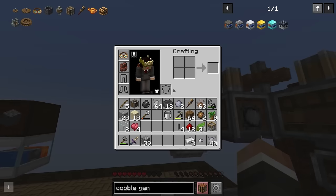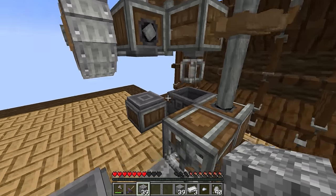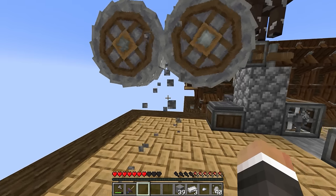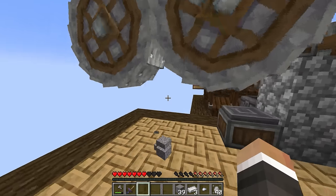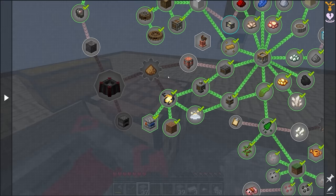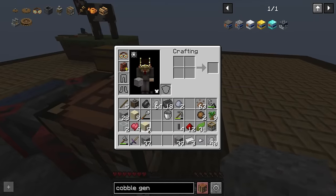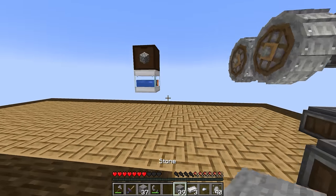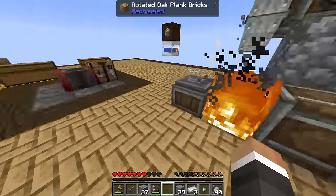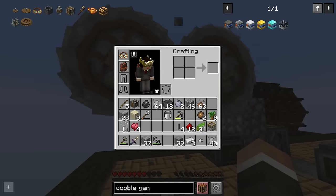We can take cobblestone from the drawer and drop it into the crushing wheel to get gravel, then turn the gravel into sand, use that sand to get more clay, and use all of that to get more seared bricks for the smeltery. We need five glass for a seared tank - we can smelt sand into glass with the bulk smoking setup. We should also set up another fan with water in front to start washing sand into clay, which should be our best choice for getting clay going forward.